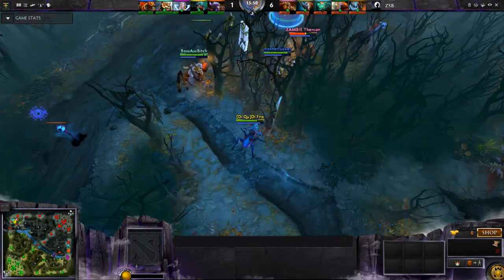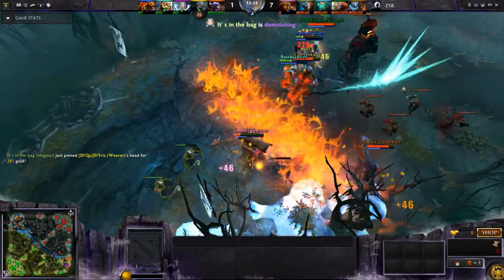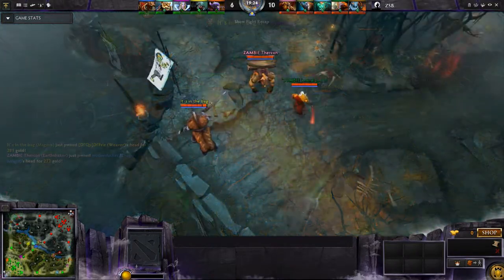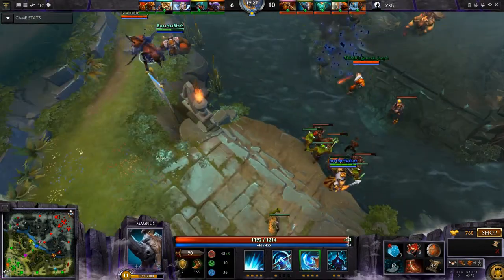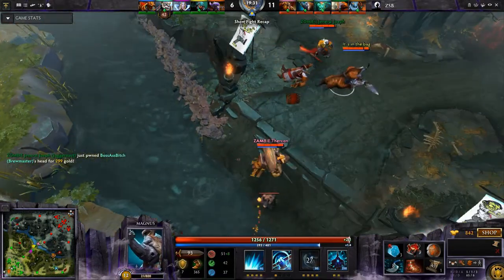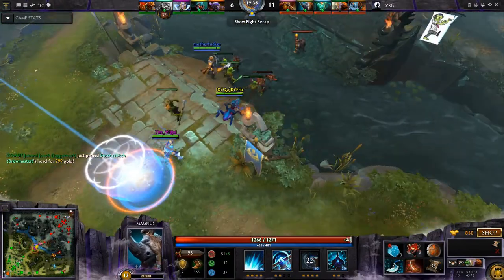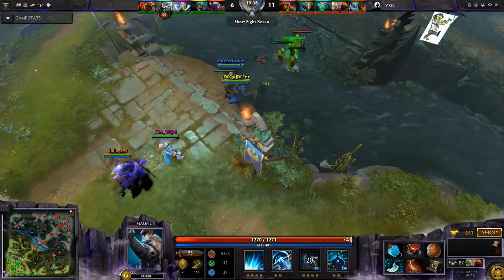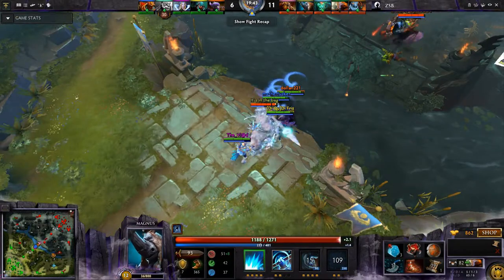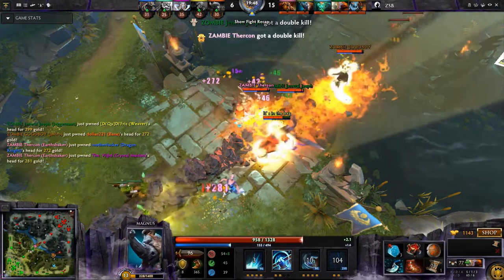They decide to come back, and so Magnus blinks in, Reverse Polarities, and then does exactly the same thing again. As you can see, it's very, very difficult to resist and they get killed. But critically, when it comes to winning the game — besides obviously cheeky ganks like a Blink Dagger and then Skewer across to kill Brewmaster — it's actually winning that teamfight. You'll see here, all four of them teleport in. This team likes to clump together, so we take advantage of it: Ice Path, Skewer, Fissure, and then Echo Slam for the finish.